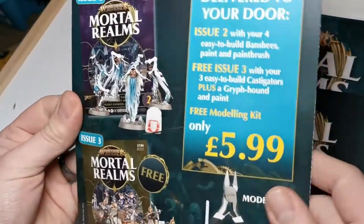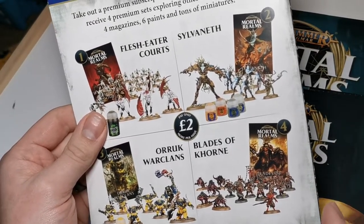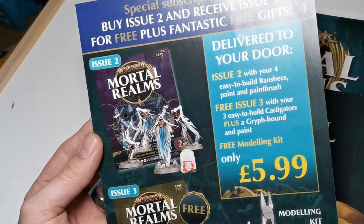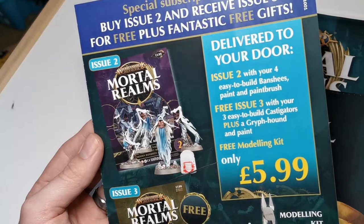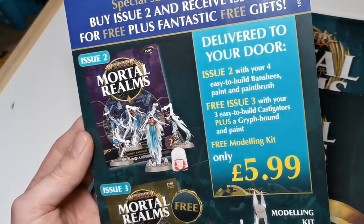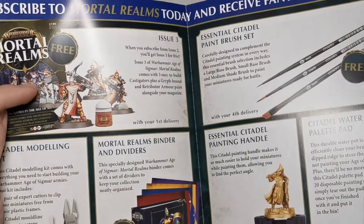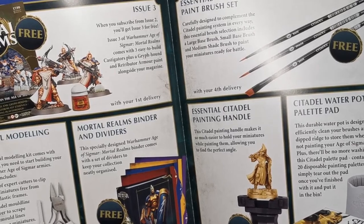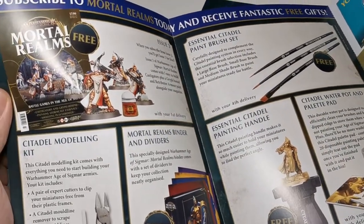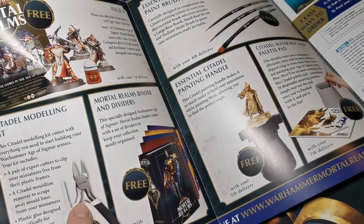Here are your Chainrasps — there are some multi-part pieces, but they look pretty cool. Before we get into the issue itself — look at that, two pounds extra — so that will make all your regular issues come up to £9.99 delivered to your door. I've got an email saying I'll get issue one and two for free plus the modeling kit, then issue three onwards once I subscribed to the trial. If you subscribe now, you'll get issue three when you subscribe from issue two, which gives you a good saving of £7.99.